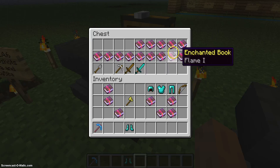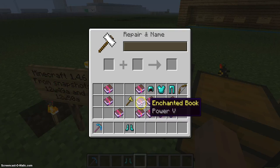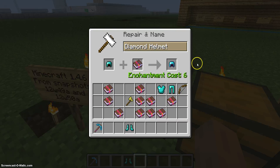We can also do bow enchantments — infinity, flame, punch, power. So there we go. Diamond helmet plus protection four gives a protection four diamond helmet.